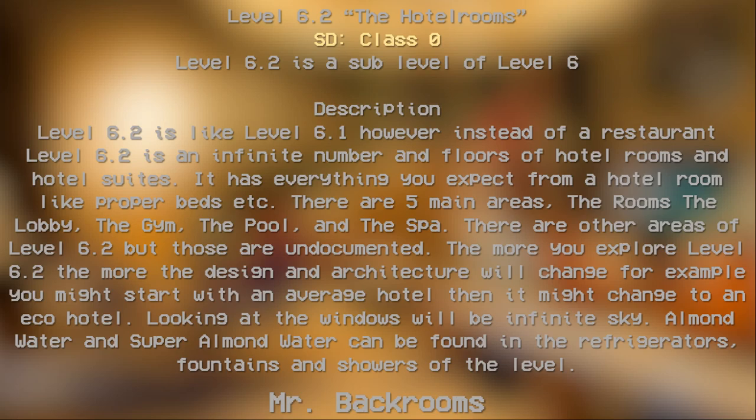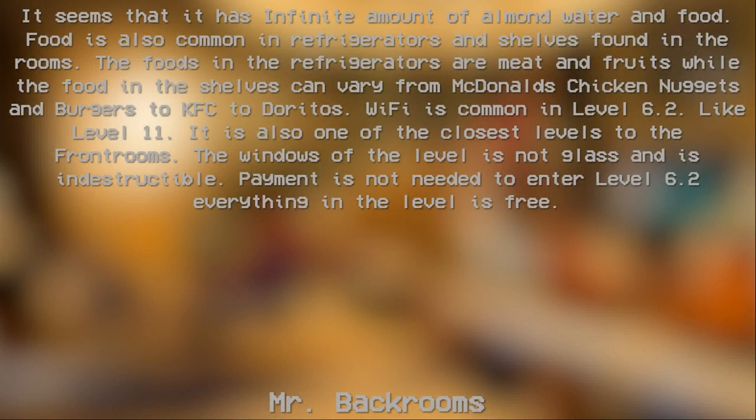Almond water and super almond water can be found in the refrigerators, fountains, and showers. The level seems to have an infinite amount of almond water and food. Food is also common in refrigerators and on shelves. The food in refrigerators consists of meat and fruits, while food on shelves can vary from McDonald's chicken nuggets and Burger King burgers to KFC to Doritos. Wi-Fi is common on Level 6.2, like Level 11.